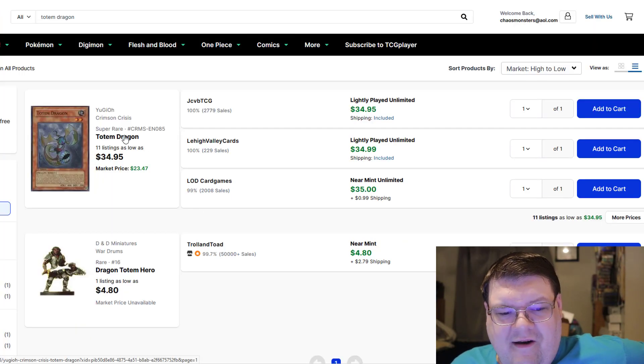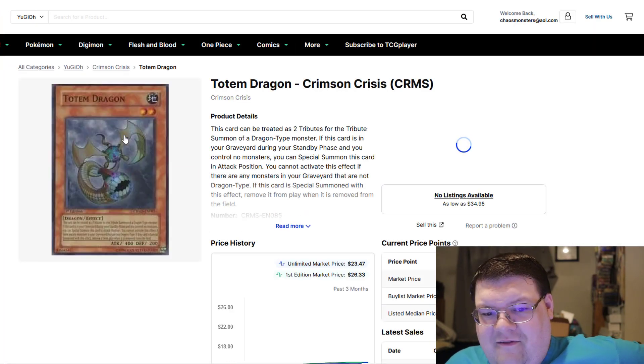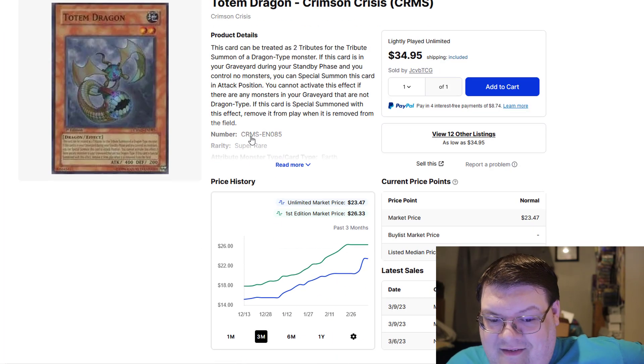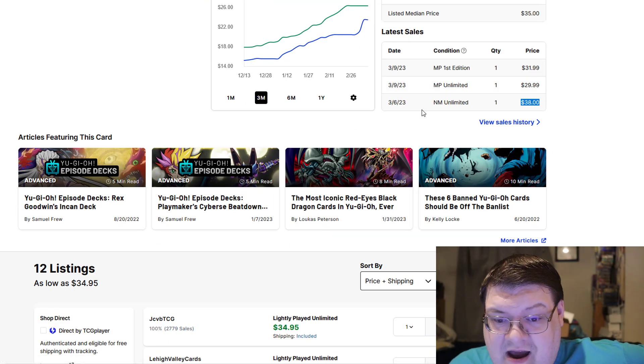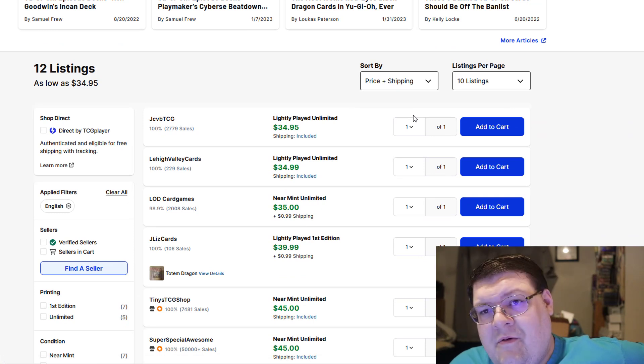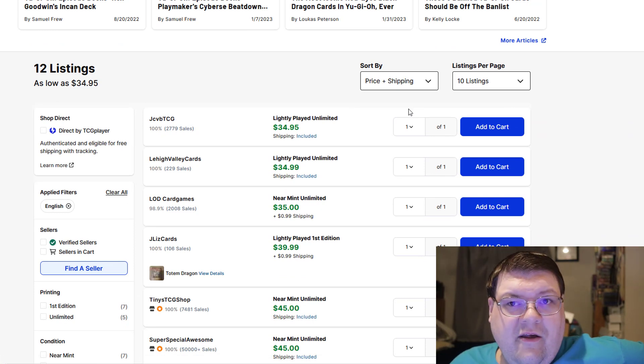Totem Dragons — a card that needs a reprint for Edison Format. These are $32, $30, $38 dollars, and they're actually selling, by the way. Thank you, Edison Format, for causing value in the market.